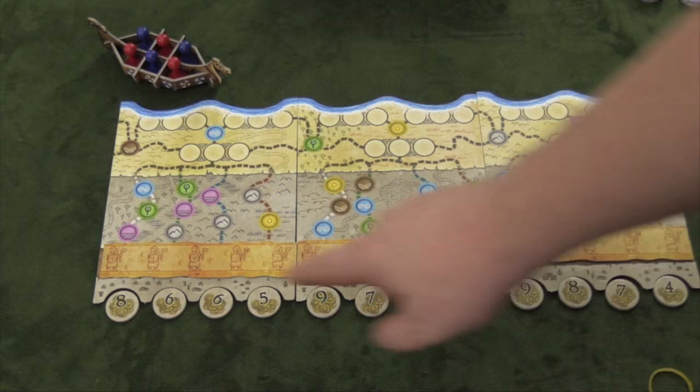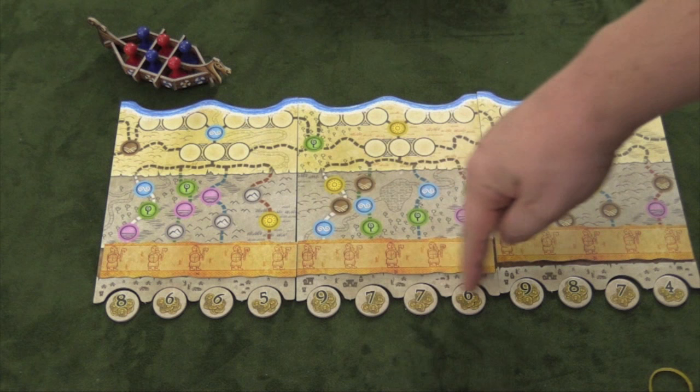These counters go from four to ten. You'll put four down and then place them in order — so here's eight, six, six, five, nine, seven, seven, six, nine, eight, seven, four.